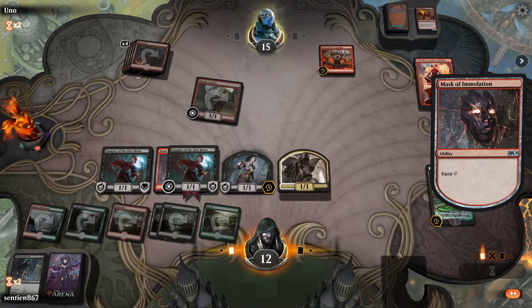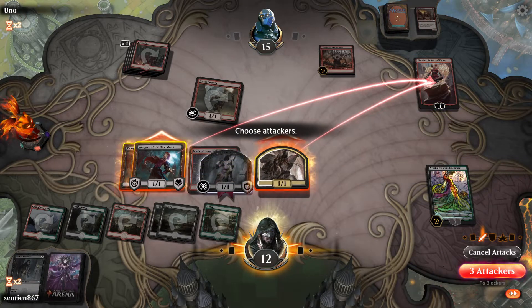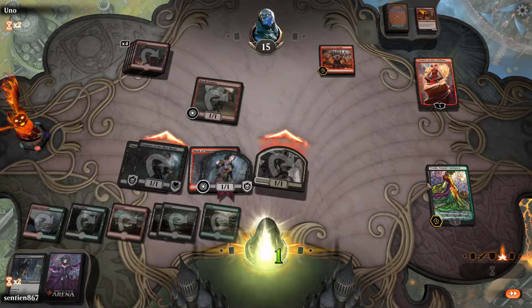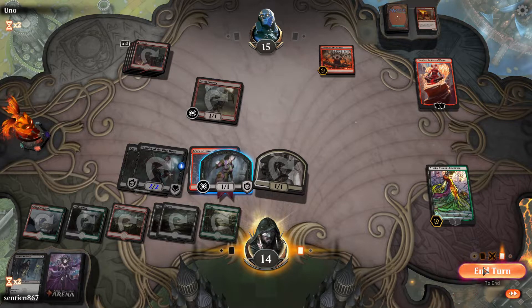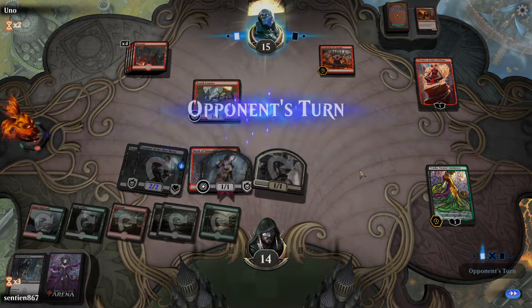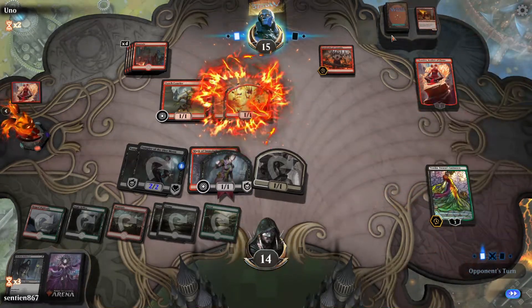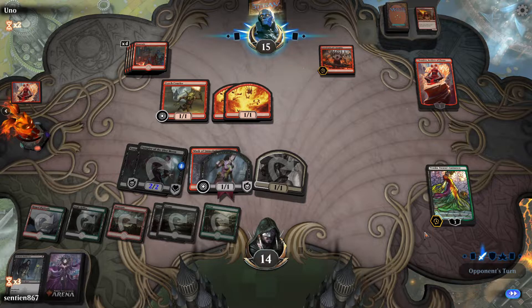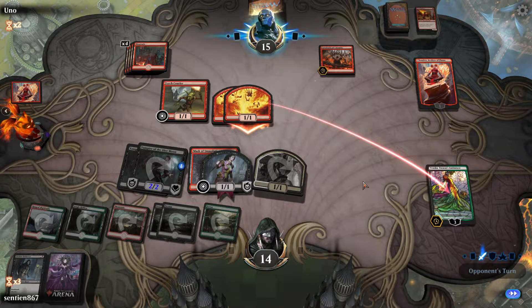Let's give that to Ascension. Vraska will die here, but we are going to get 2/2 Vampires of the Dire Moon, which will basically give us a lot more extra healing than they can dish out with damage. I really like that. Hopefully at some point they will draw some mana, because it was a bad time they drew some. They do not go to phase.